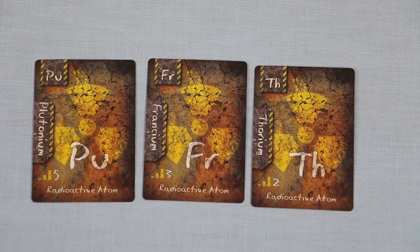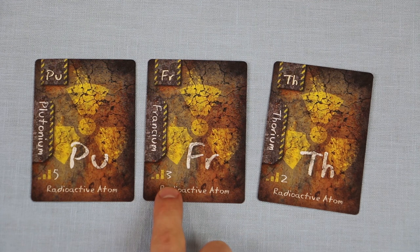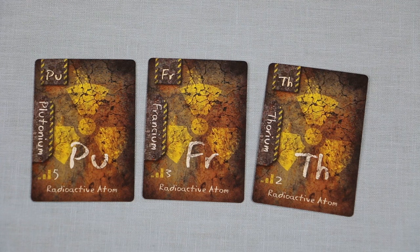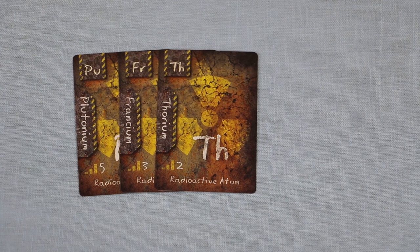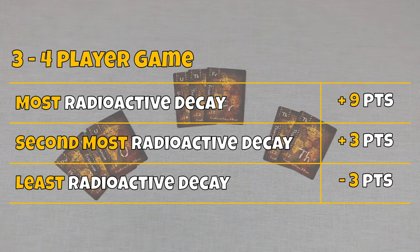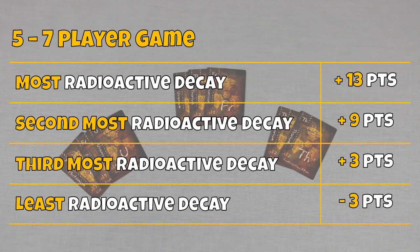For end of game scoring, the position of a radioactive card, whether it's 90 degrees or face down, doesn't matter. The only thing that matters is this number here called the radioactive decay. Each player should add up the total radioactive decay from all of their radioactive cards they played during the game. Now, in a three or four player game, the player with the most radioactive decay receives an additional nine points. The player with the second most receives an additional three points. And the player with the least radioactive decay loses three points. In a five to seven player game, the player with the most radioactive decay receives 13 points. The player with the second most receives an additional nine points. The player with the third most receives an additional three points. And the player with the least radioactive decay loses three points.